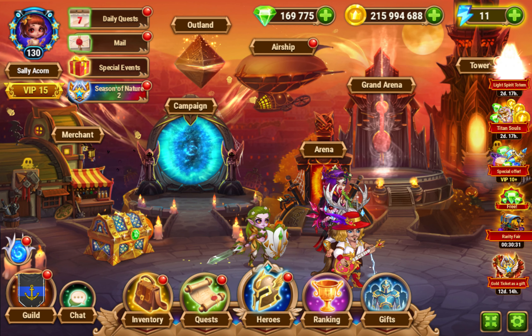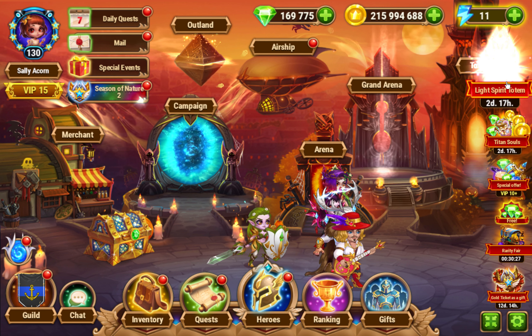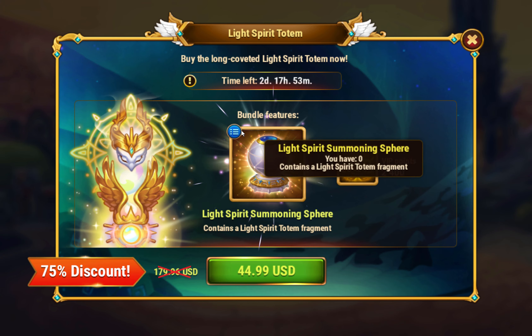Hello! So I want to talk about this off-bundle offer called the Light Spirit Totem. We had one of these two weeks ago for the Dark Spirit Totem, and now we have a Light Spirit one.